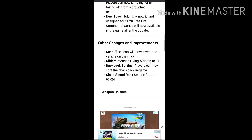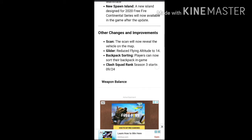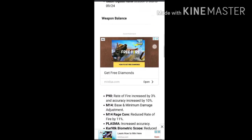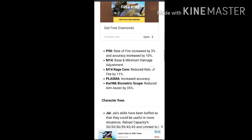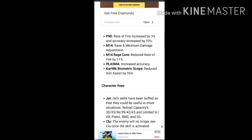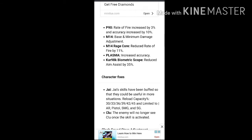Let's go to the base of weapon balance — it's called diamonds free. In P9, you increase the accuracy of wear level. In M14, you adjust the damage to the base of damage. In M14, you increase the rate of wear. You increase the accuracy of plasma. You increase the accuracy of the biometrics. You can adjust the kit to the base of the biometrics. The character fixes the same.